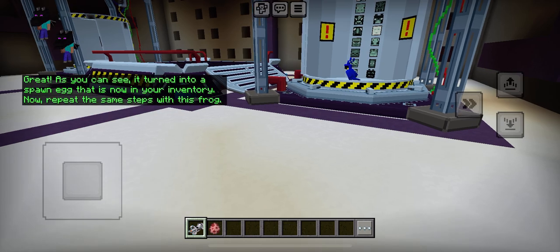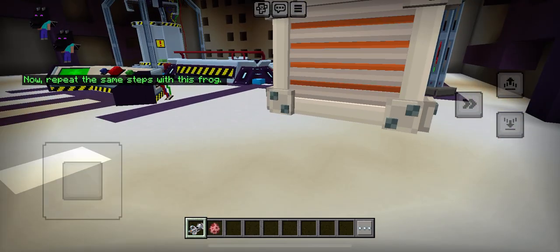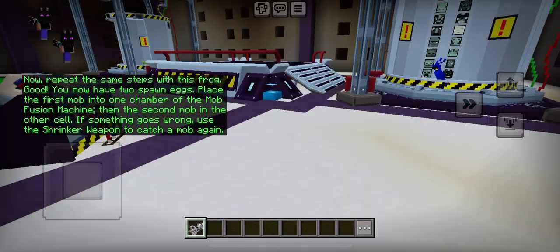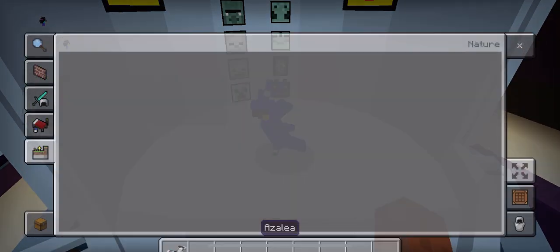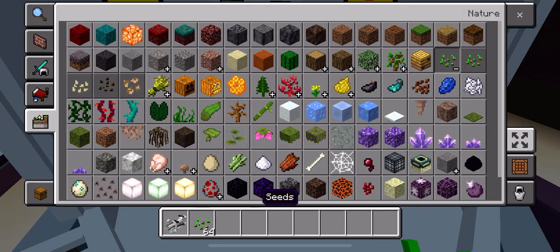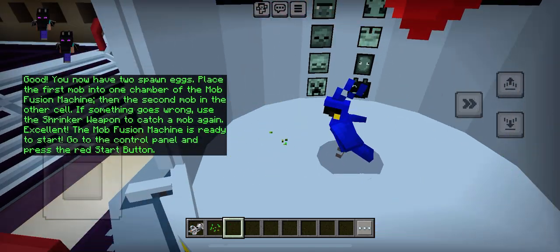Now, repeat the same steps with this frog. Good. You now have two spawn eggs. Place the first mob into one chamber of the mob fusion machine, then the second mob in the other side. The mob fusion machine is ready to start. If something goes wrong, use the shrinker weapon to catch a mob. Place the red star.